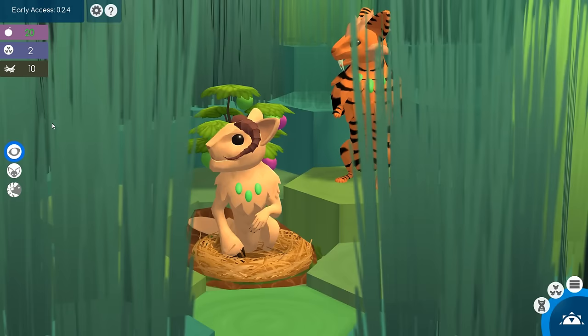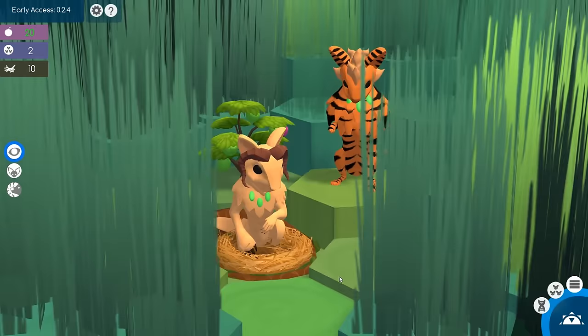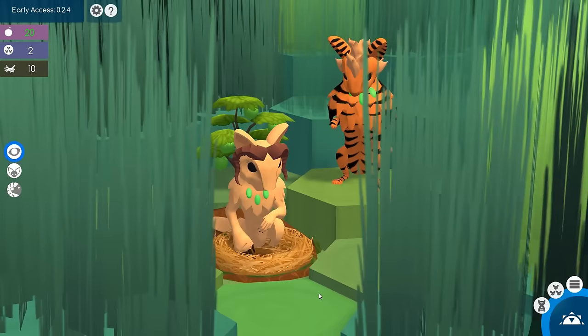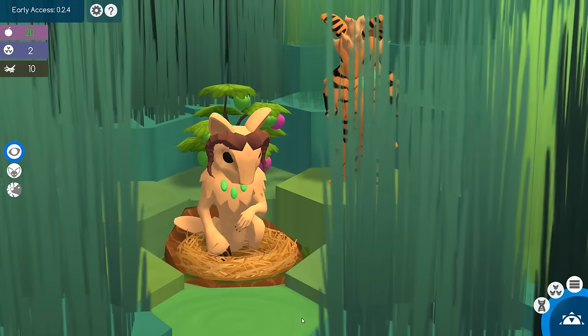It looks like there is a very interesting Eve that we have actually started with this time. She's already got Cracker Jaw and Digger Paw, and I see a swimming tail on her. The nest looks a little bit different now — we do have the nest building material added into the game. And Adam actually looks like the traditional Adam, while we have a very unique looking Eve who is really built for survival.